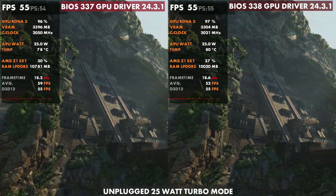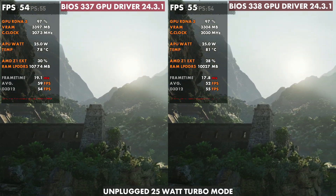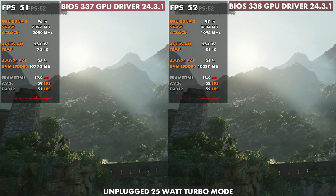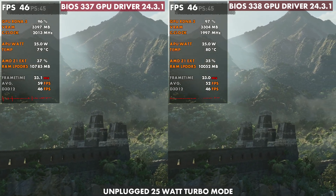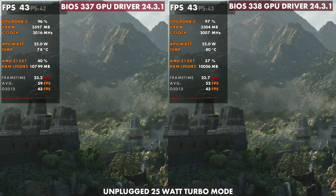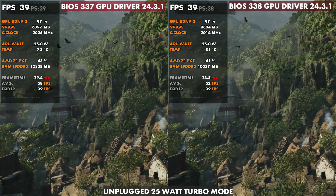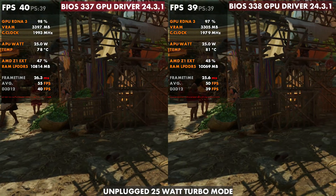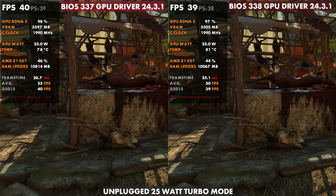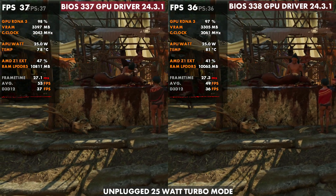Shadow of the Tomb Raider here — quite a difference as well, similar 78 to 81 in the difference. So about 3 degrees when comparing 337 to 338, and the performance is super similar, maybe a little smoother on some of the frame times or hiccups on 338 than 337. But definitely higher on the temps, and sometimes the clocks will come down a little bit lower sooner on 338 on the GPU versus 337.